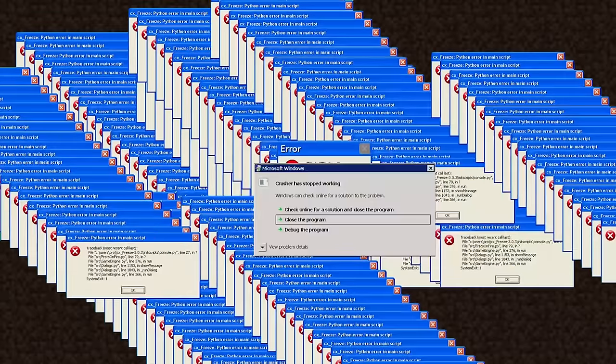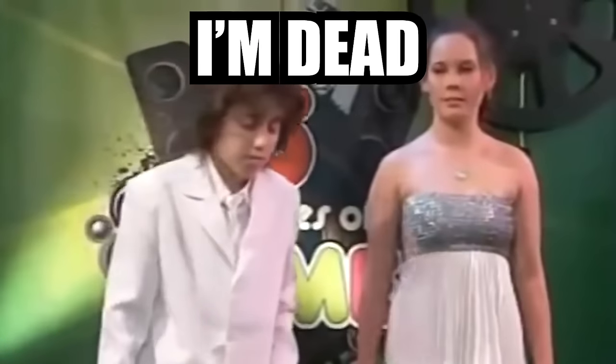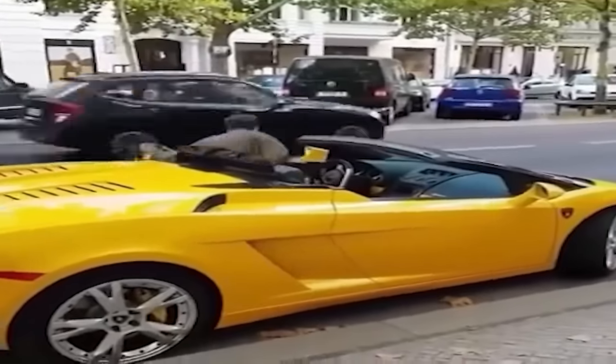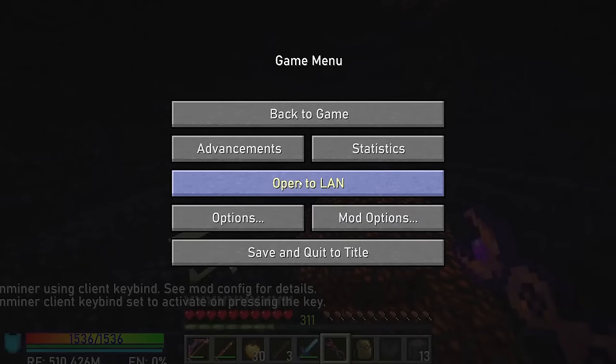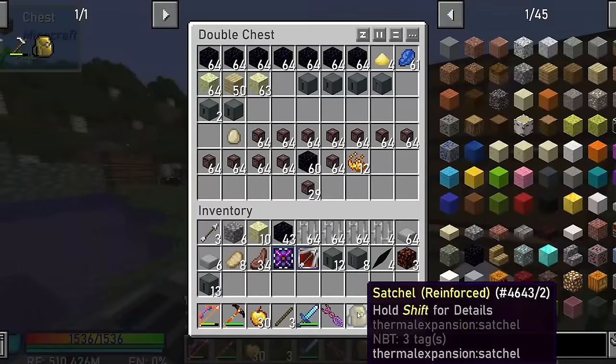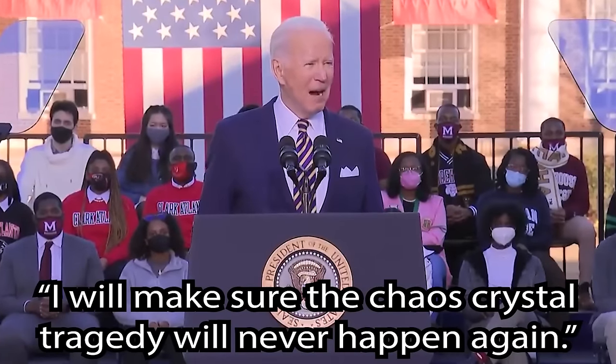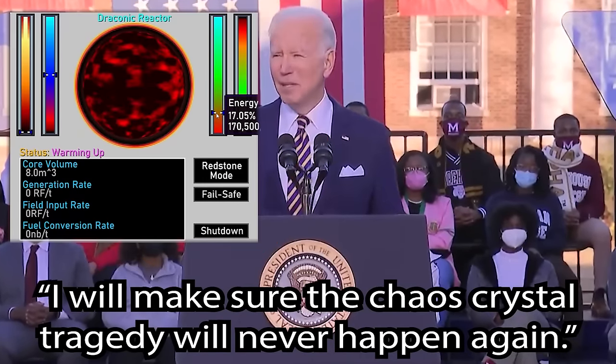This world had basically been ended. I was planning to retire after this contraption. But then I remembered — the difference between me and a billionaire is we are not the same. I loaded up a backup of this world. And now, I was going to balance out the Chaos Crystal incident with a final improvement to society: the Draconic Reactor.